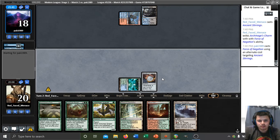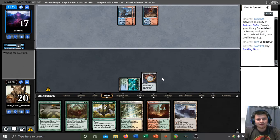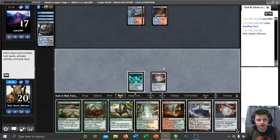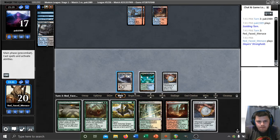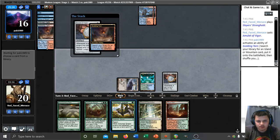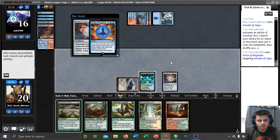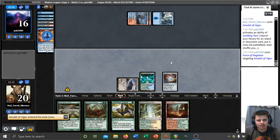It's an odd one to Force — they probably drew it since they would otherwise have Forced our turn one Amulet. Now we can play a second Amulet and play bounce land into Baloth, or second Amulet, Grazer into Summoner's Pact for Titan and cast it. But on three cards they probably have something like Archmage's Charm. I don't think I want to lose a land drop just to put a Baloth in play. I'll play the Stronghold and use it to play the Amulet — this way our second Amulet plays around a Spell Pierce. They could Archmage's Charm to steal this Amulet or hard-cast Force of Negation. I don't love that — we'll pass it back.